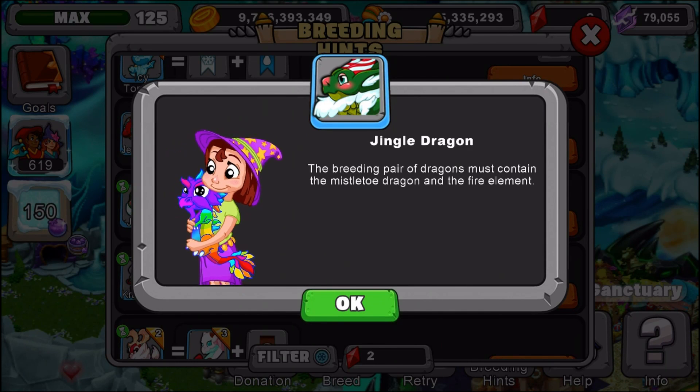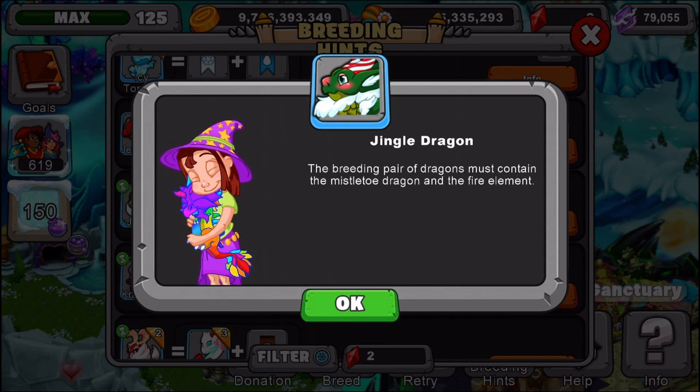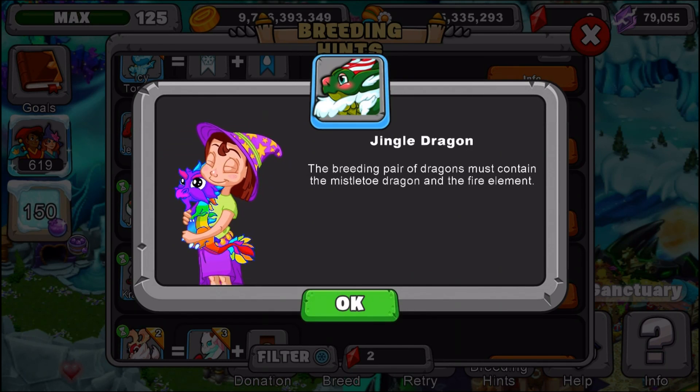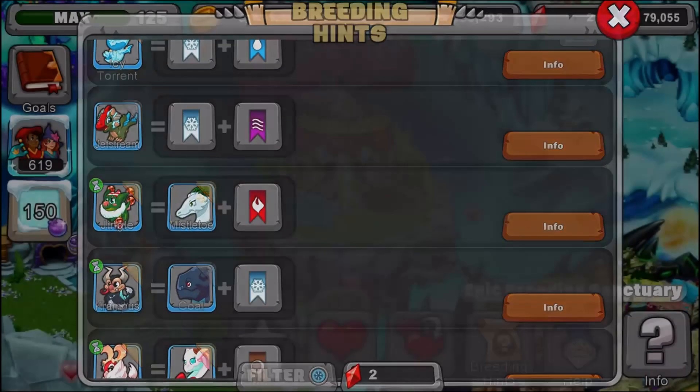Now I'm going to tell you its breeding time. With a normal breeding cave its breeding time is 15 hours. With an upgraded breeding cave its breeding time is 12 hours. I will also have a link in the description for you guys to check out the outcomes of what dragons you can get if you breed the mistletoe and fire dragon together — it also shows the breeding times. I recommend checking out that link. But now let me show you the dragon in Dragonvale.